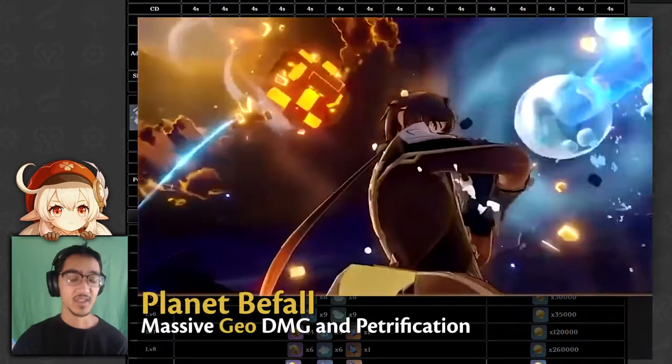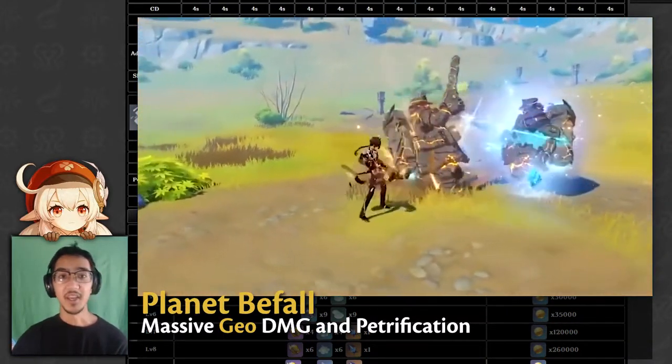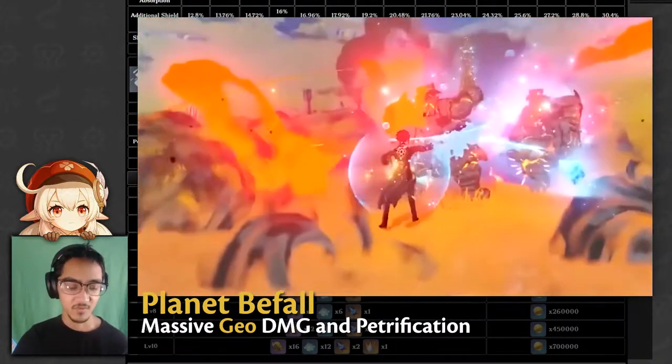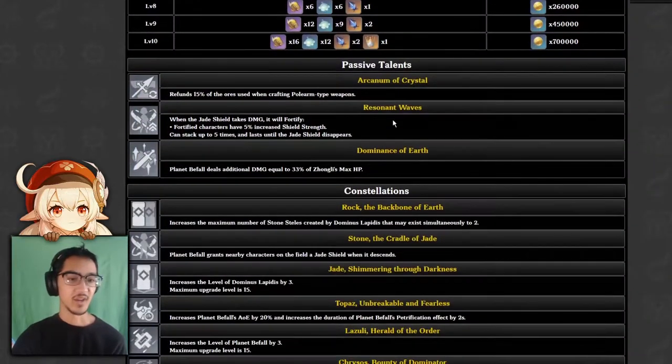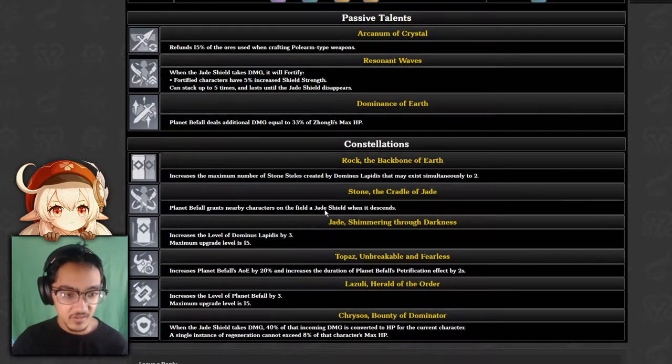For his ultimate, he does have the first petrification ability in the game, meaning that enemies are going to be stuck in place. They're going to be stuck for roughly three to four seconds depending on the level of the talent, and if you have the constellation, it increases it by two. At constellation four you get increased area and increased petrification time.